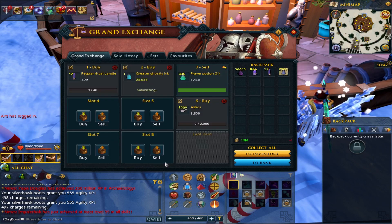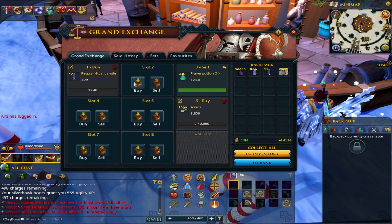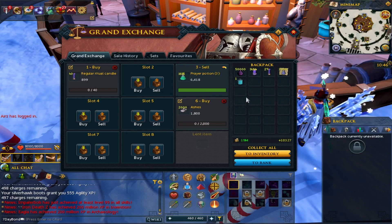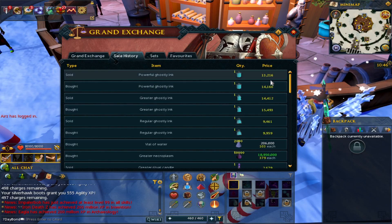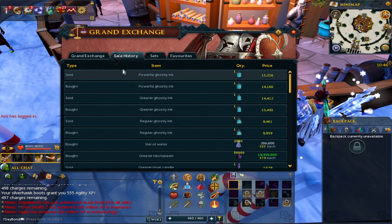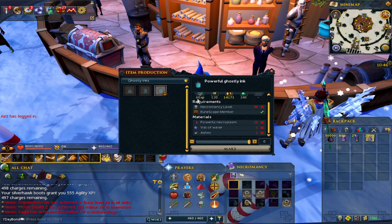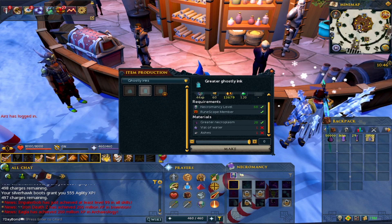For greater ghostly ink - the one I've been doing - it's trading quite a bit over mid, pretty much at the 15.5k mark, which is pretty good. You can see the margin there. Then the powerful ghostly ink - I think that requires level 90 to make - but as we found before when we did inks, the highest tier one didn't really have the margin. It was the middle and lower ones that had the best output. So what I've been doing is greater ghostly inks. All ghostly inks require 20 necroplasms, so you need to work out where you need to be.